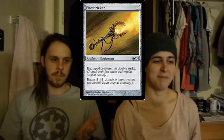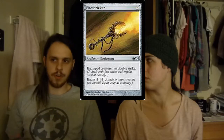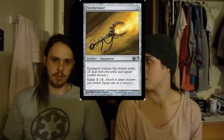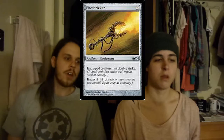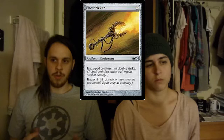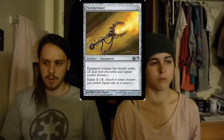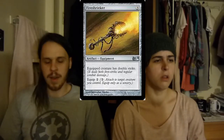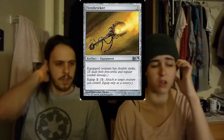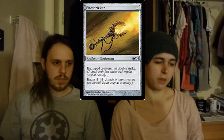Then we have Fire Shrieker — a card I tell Paul to take out all the time and he doesn't listen to me. It's a quick creature with Double Strike. Anything that has Double Strike will trigger combat triggers twice. I have all five swords in the deck, and having any of the swords' abilities trigger twice is the greatest thing in the world — draw two cards, deal four damage to an opponent, untap all your lands twice. I like Fire Shrieker but I'm not in love with it; I'd rather have another creature or something.